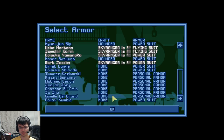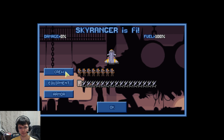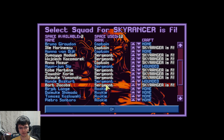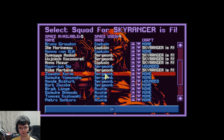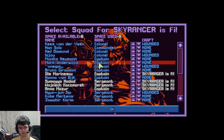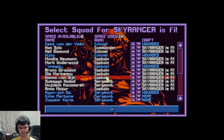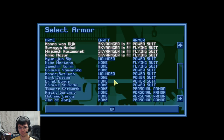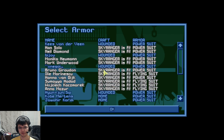Another flank suit — power suit. We want to get some of our good people back. This is a more intense mission, and give them the best equipment we can.